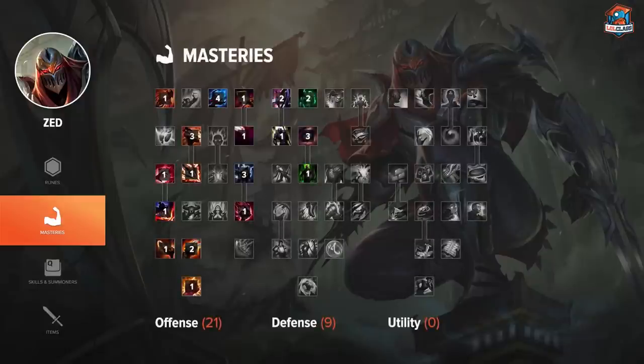These are the masteries I use on Zed. The only thing that might be out of the ordinary is I like to go Feast for the sustain, and I don't take Overlord because it's just generally not a good mastery and doesn't scale very well. You're better off going for other points.